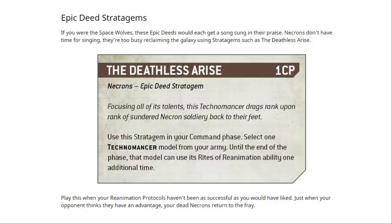Games Workshop says: play this when your reanimation protocols haven't been as successful as you would have liked — just when your opponent thinks they have an advantage, your dead Necrons return to the fray. So this is obviously something to do with reanimation, done in the command phase, and it lets you use Rights of Reanimation twice to help models come back. Fingers crossed, this is an extra bonus that's really going to help the reanimation protocol rules. We really need to find out what Rights of Reanimation actually does.